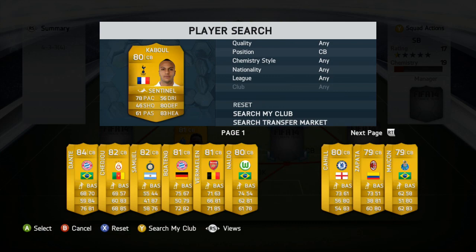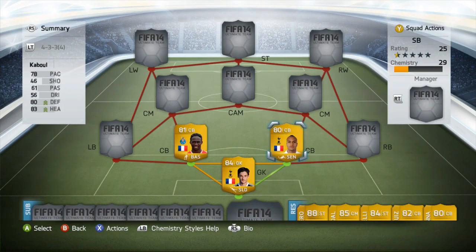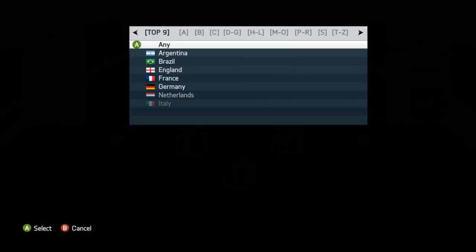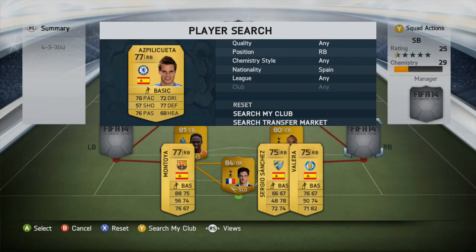Mangala's work rates are now high/high instead of medium/high. Kabul is a very good defender to partner him — another quick player with 78 pace. I've got the Sentinel chemistry style on him, which improves his defending and heading. Got him quite cheap as well. The right back is Azpilicueta of Chelsea.